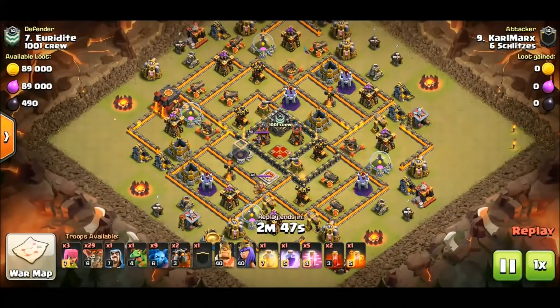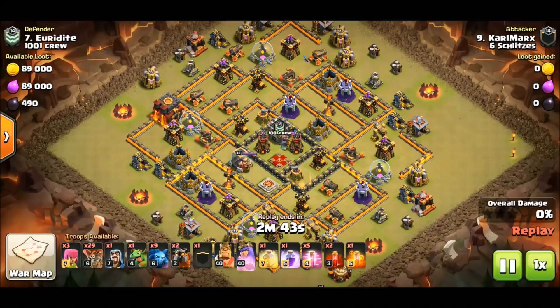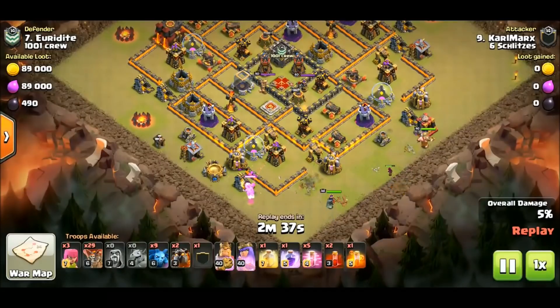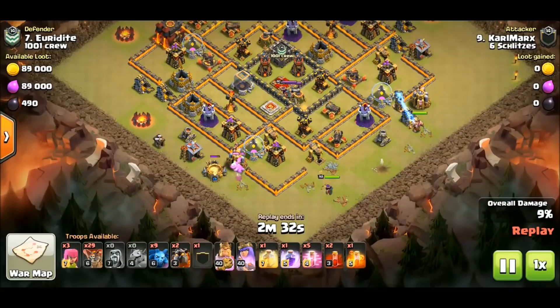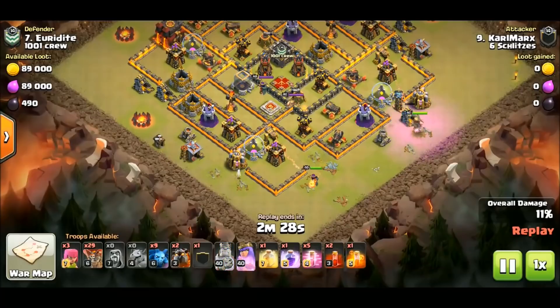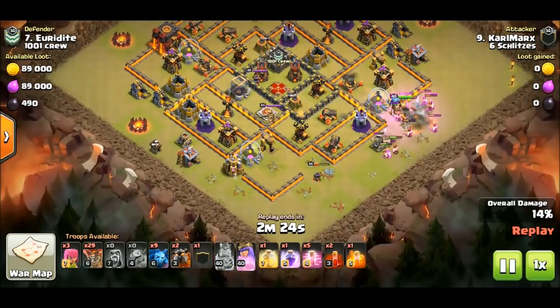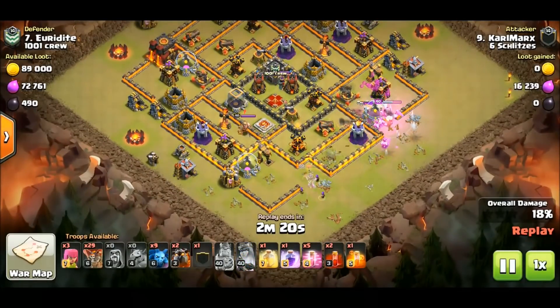All right, let's move on to the next Sui La Lune — we've got Karl Marx of Six Slitses. Those guys invited me over to check out some of their attacks and I was impressed. Here we go — she's setting it up. Karl is definitely targeting that air defense, 100%. The king was just a funnel tool, but the queen is definitely targeting that defense.